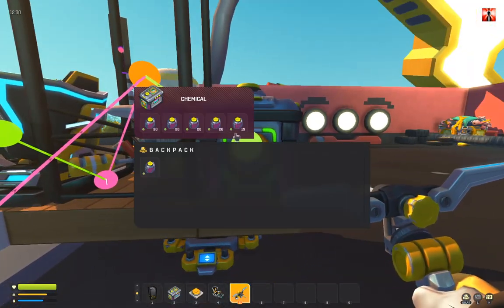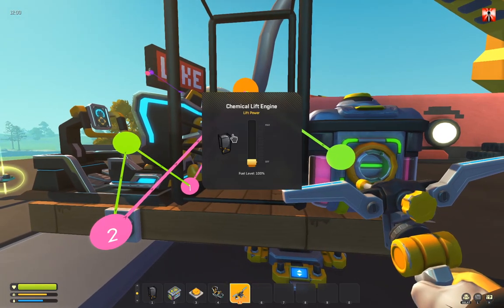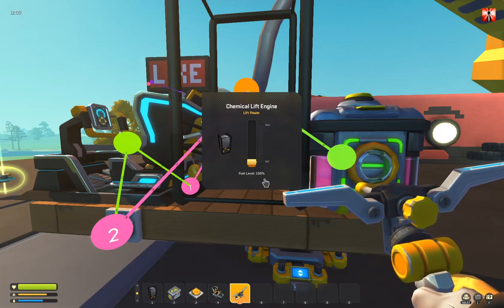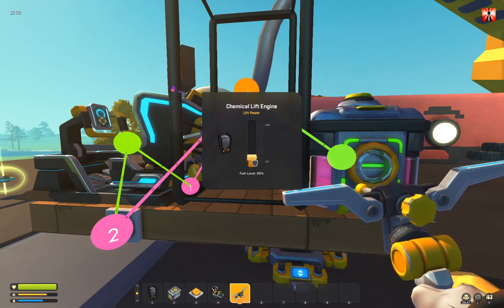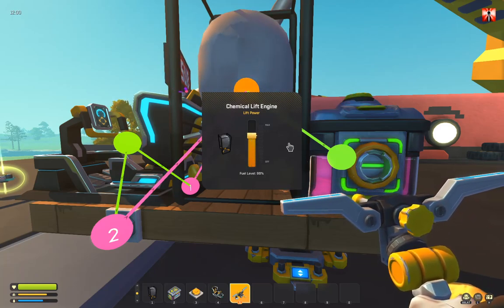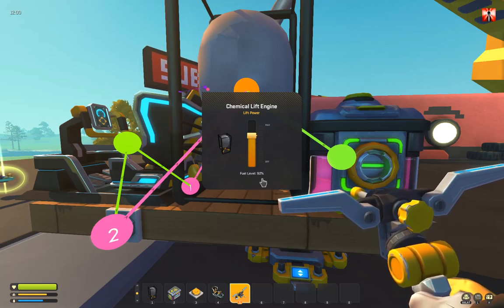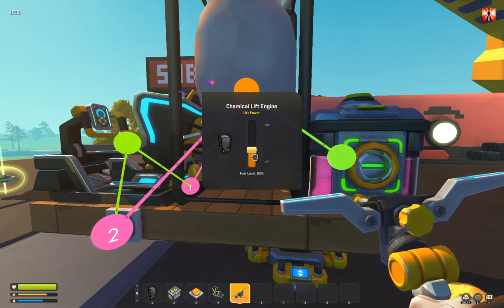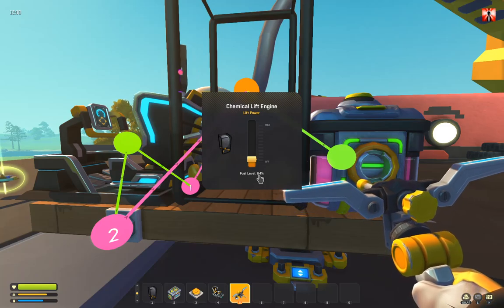You can see it has already taken one chemical out. It has an internal fuel tank that will fill up to 100%, and in the moment where you increase the lift force it will start to consume the fuel. It will consume much more if you have it on maximum, and if you have it lower then the value will go down very slowly.